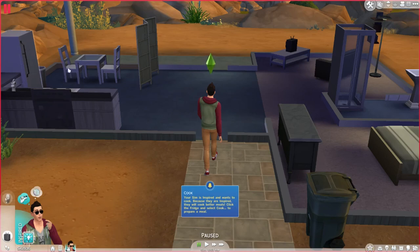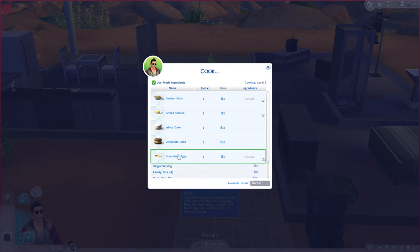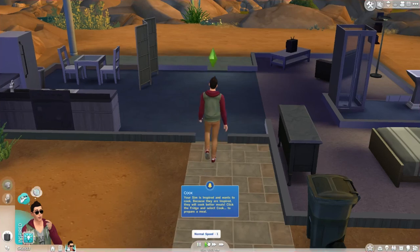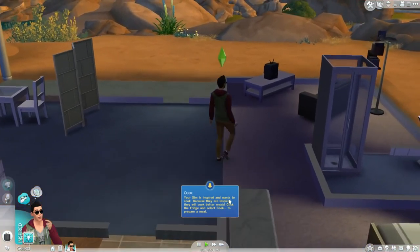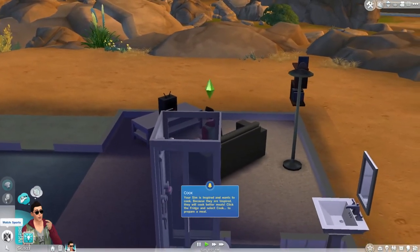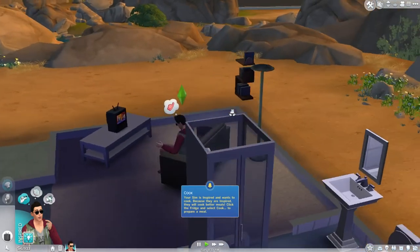Click the fridge and select cook to prepare a meal. What can we make? Okay, we're cooking level one, so I'm not surprised. Let's go scrambled eggs — everyone loves a bit of scrambled egg. He's going to sit down and watch TV. Oh, he's watching sport — what a boss.